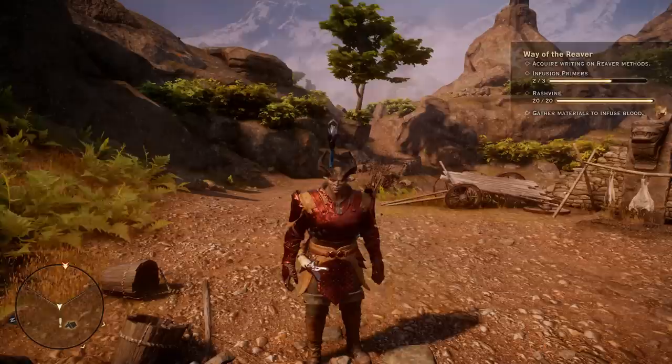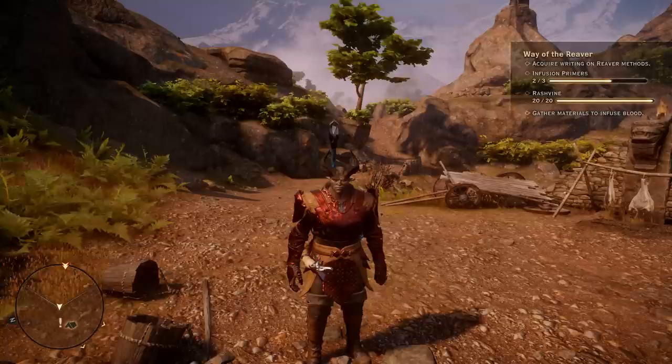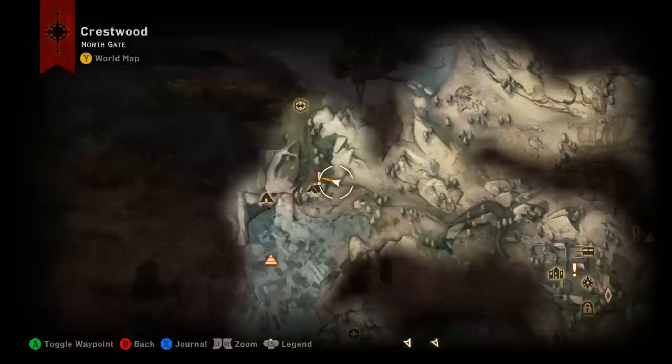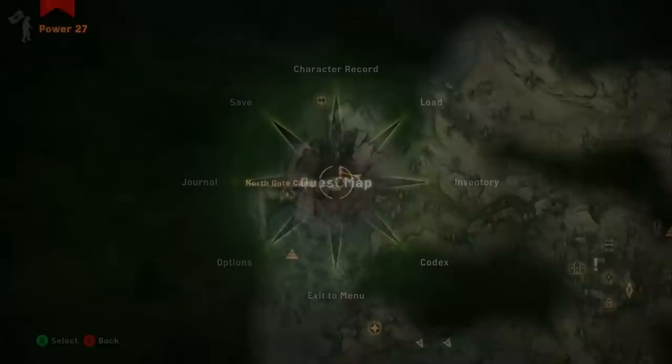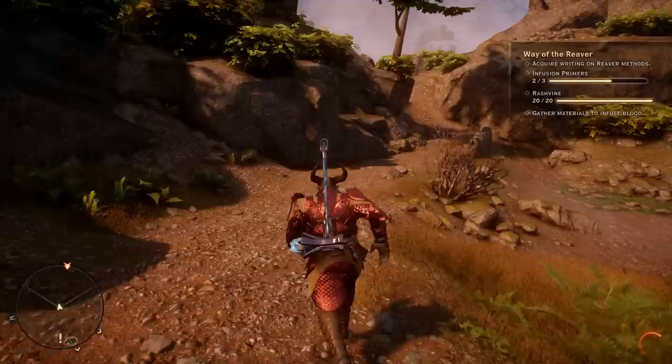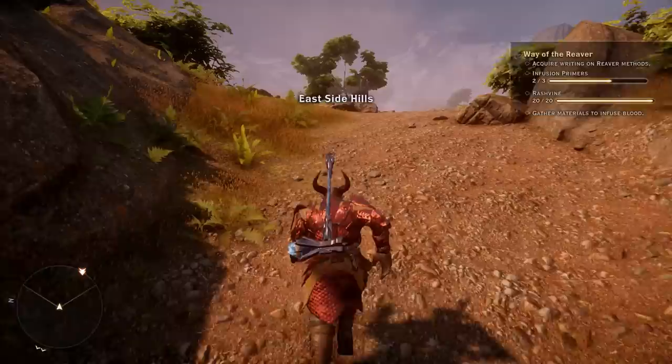There are three specific spots with enemies that have a guaranteed infusion primer drop. Right now we are at northgate camp — this is where you start when you enter the zone. The first group of enemies is very close. We're going to head out of camp, up this hill, and when you top the hill, hang a left and walk over in that direction.